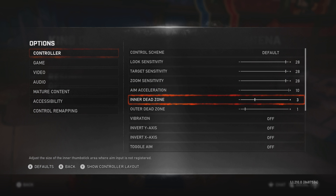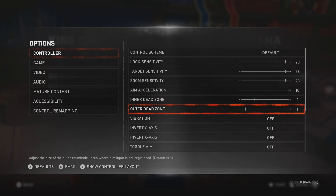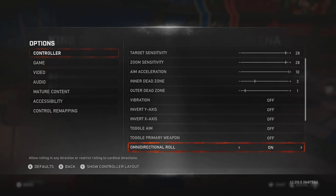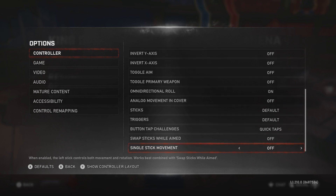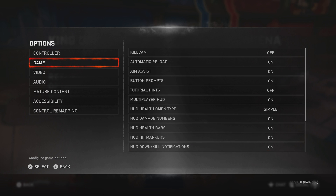These are my best settings: 28, 28, 28, 10, 3, 1. The inner dead zone is pretty much how sensitive your analog sticks are. If your analog sticks are super sensitive, you want to go with 3 or maybe 4. These are the rest of my settings — Omni off, triggers quick tap.